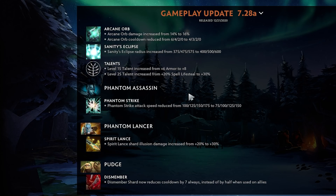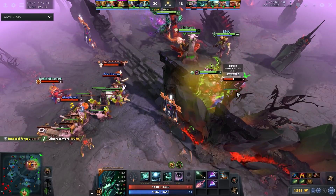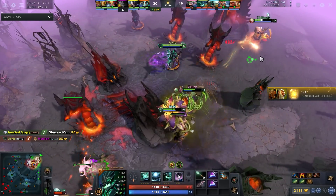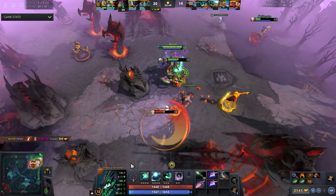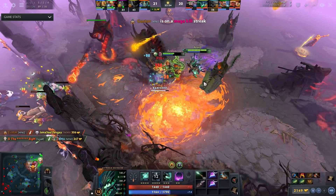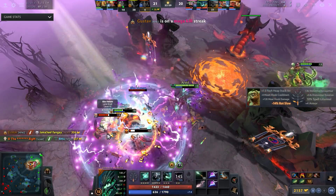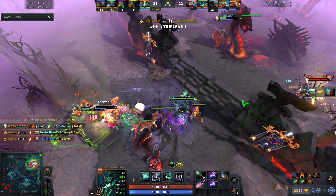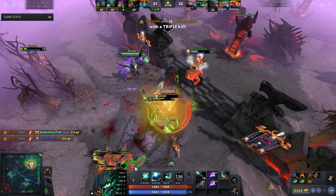Outworld Devourer — here he is. Five movement speed, arcane damage increased by 2%, Arcane Orb cooldown reduced by 2 seconds at level one and 1 at level two. Sanity's Eclipse radius increased by 25 at all levels, plus some talent buffs. Is this enough to make him viable? I don't think so, but he'll definitely go up in win rate. Frankly OD is my least favorite hero in Dota but my best guess is a 5% win rate increase.